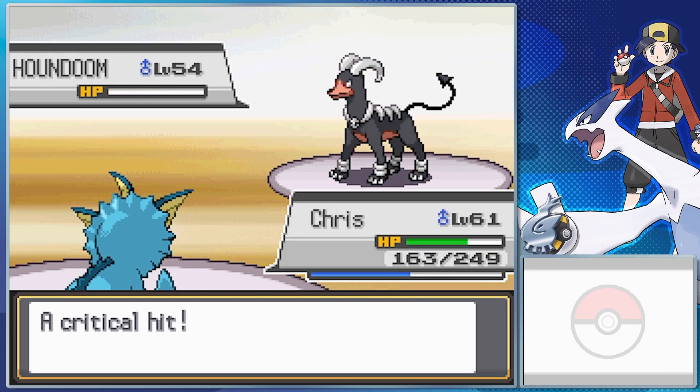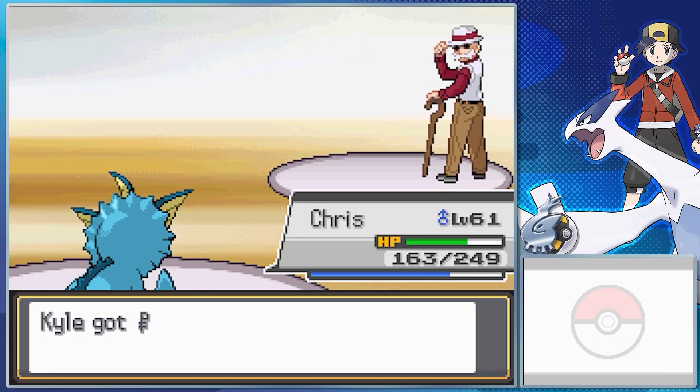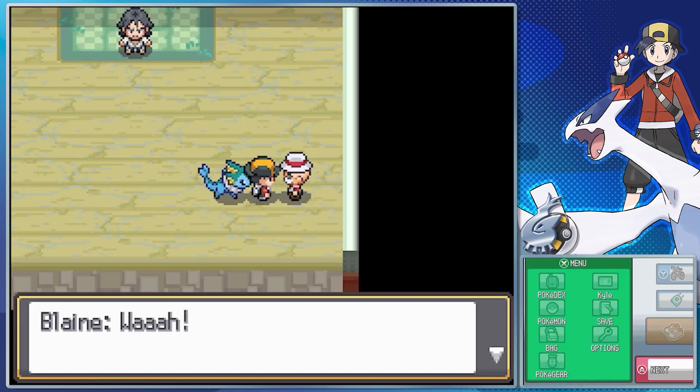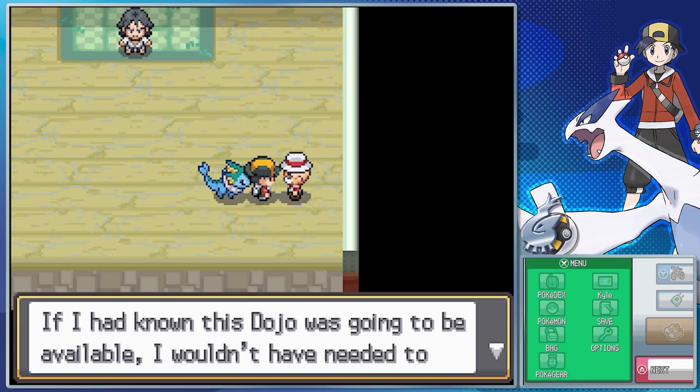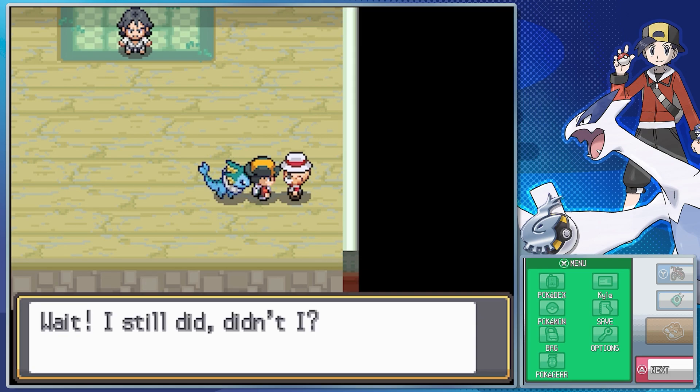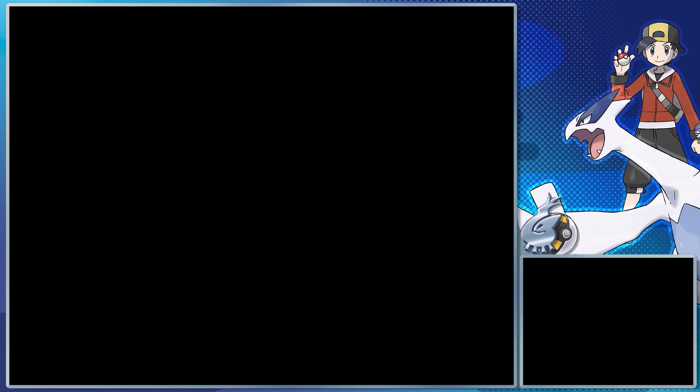Magmortar evolves from Magmar when you trade it with a Magmarizer. Pure Fire type, so it's weak to Ground, Rock, and Water. High Special Attack, good Special Defense, and even some good Physical Attack — it made Magmar overall worth having. His final three Pokemon are Rapidash with Flash Fire, Flare Blitz, Megahorn, Quick Attack, and Overheat; a Magcargo with Flame Body, Curse, Gyro Ball, Overheat, and Stone Edge; and a Houndoom with Flash Fire, Dark Pulse, Flamethrower, Shadow Ball, and Sucker Punch.